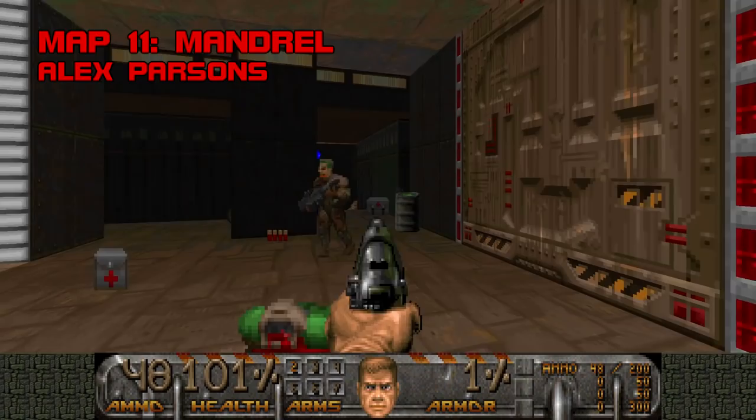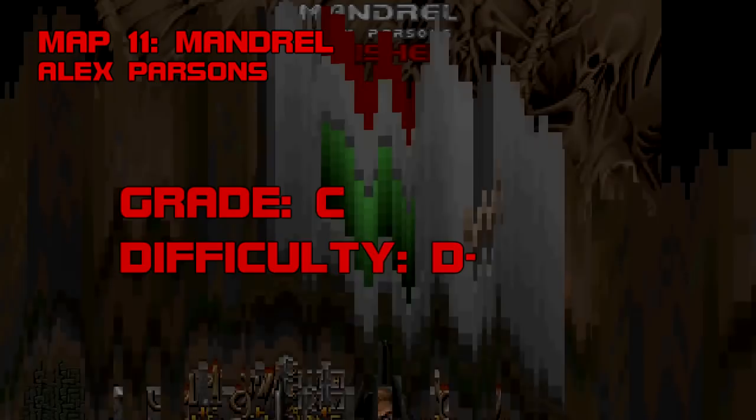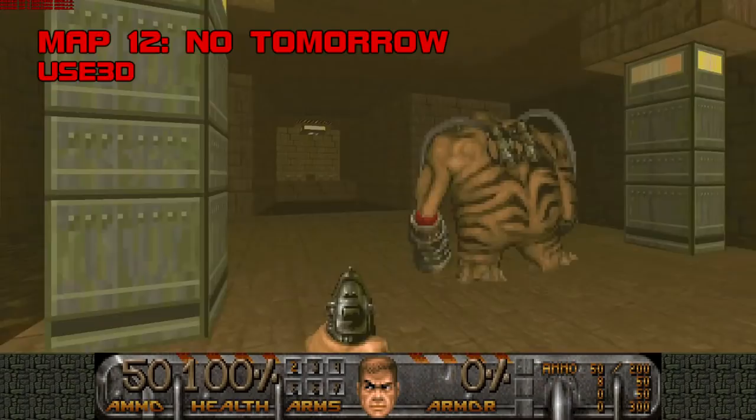Map 11, Mandrill. This cozy five-minute break map presents only the slightest challenge at the very start when you're scrambling for shotgun shells. After interacting with a lightning bolt marker on the wall for a soul sphere and jumping for the SSG, the level is essentially over. Like Parsons' first map, Mandrill is tidy but unremarkable. Grade: C, Difficulty: D minus.